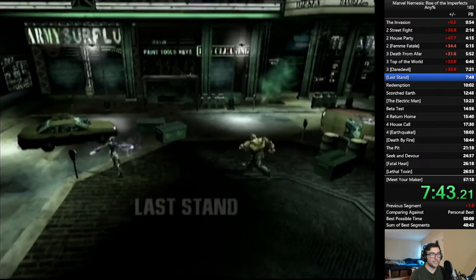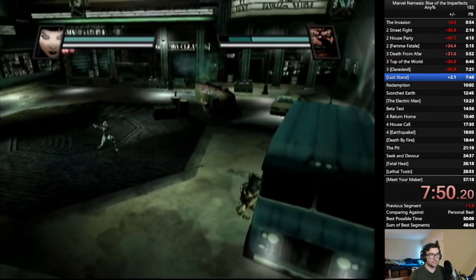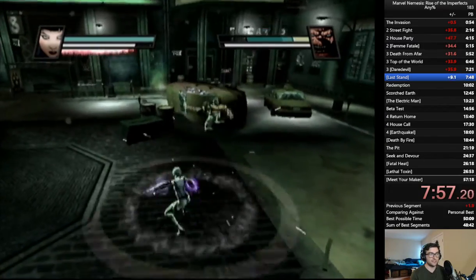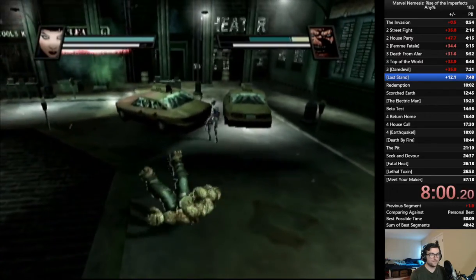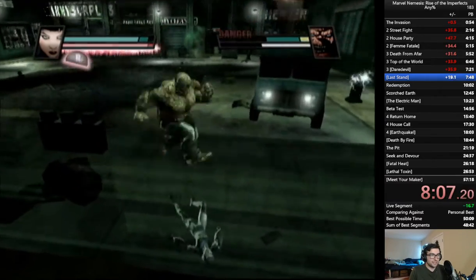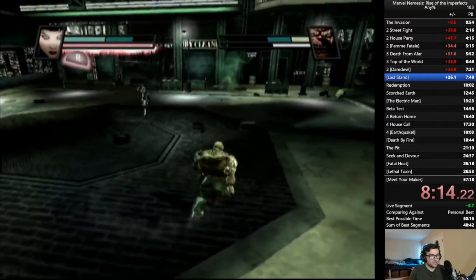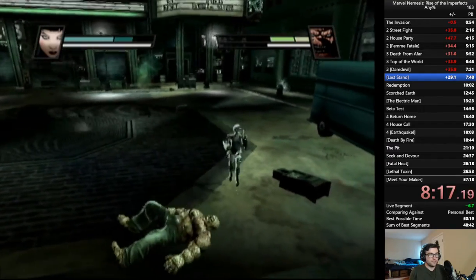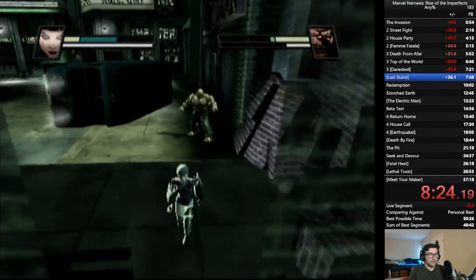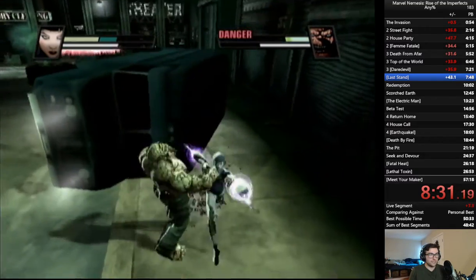Now we have our first sacrifice mission — we have to kill the Thing. We're playing as one of the Imperfects, one of the villains of this game. The basic strategy is to use wall-run super dives and use heavy objects to deal as much damage as possible. Combining these two, you can make very quick work of the Thing. Ideally we can push him down with a super wall dive into a super grab so we can get our finisher, but if we can't, we can just kill him by traditional means.